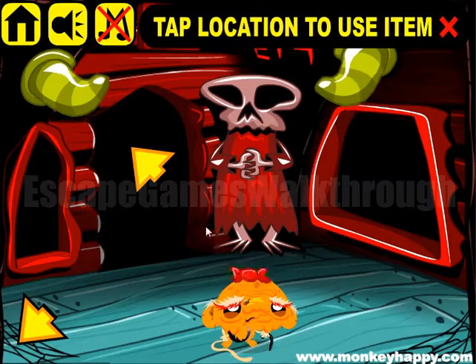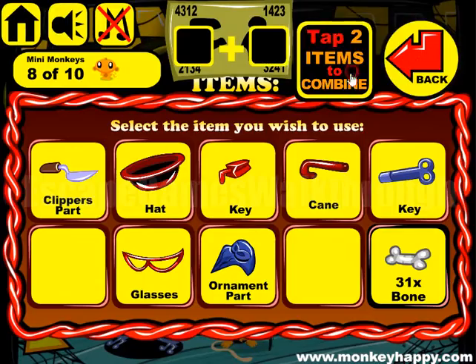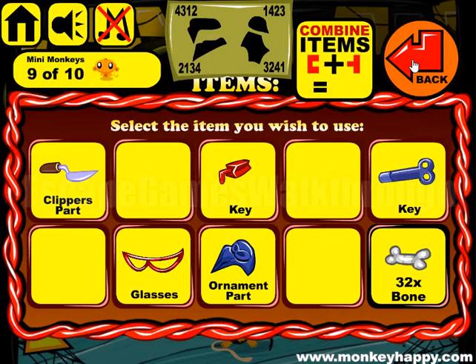We've got an eyeball and a head. We have two eyeballs — we can use them on a skeleton to get the red key. We have the cane and the head to give to that man — he gives us a bone.